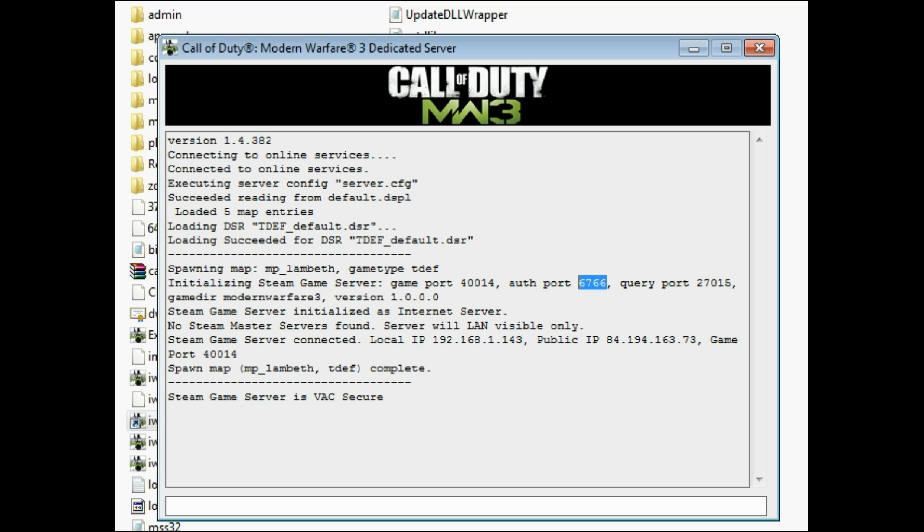Now here it will say 'No Steam master servers found, server will be LAN visible only' — and it will say this every time. So just go and check your internet servers before you complain, because your server will also be visible in the LAN section. This will give you your public IP and your local IP, and your port — 40014 — which is your game port.